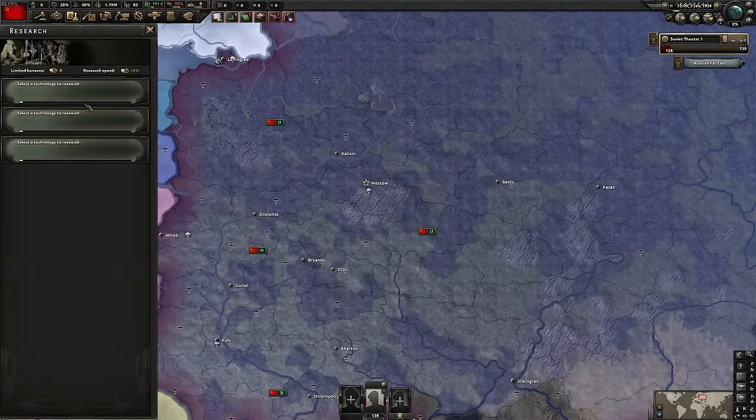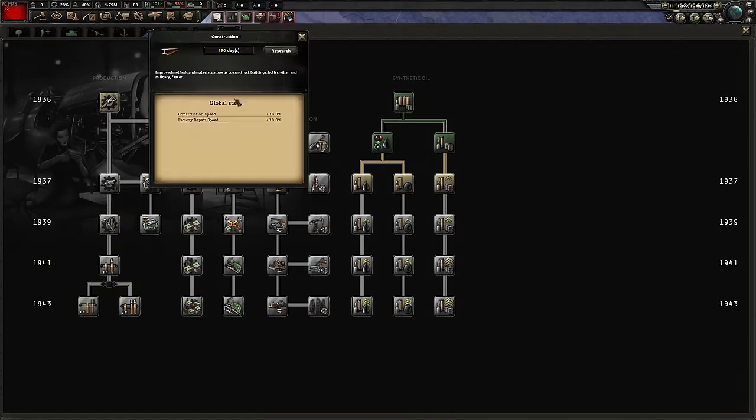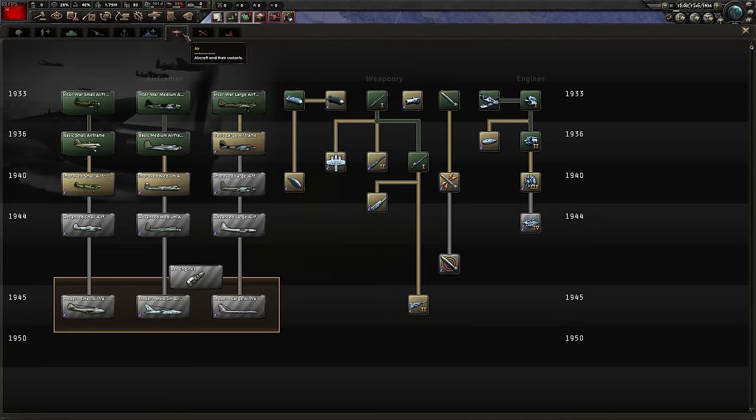I would love to do like a battlefield support style CAS Soviet Union - I think that'd be kind of fun. And of course, you want to build your industry to begin with. Some basic machine tools because you want the industry, also construction to build those factories. Then we think about what we want - we're going to go for CAS. The bombs are important, survivability studies are good, and the range is usually quite good.